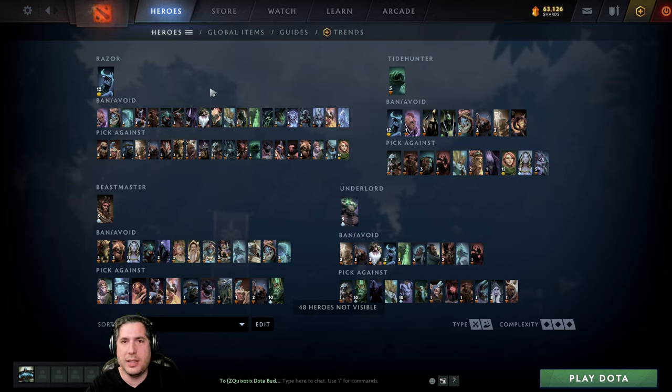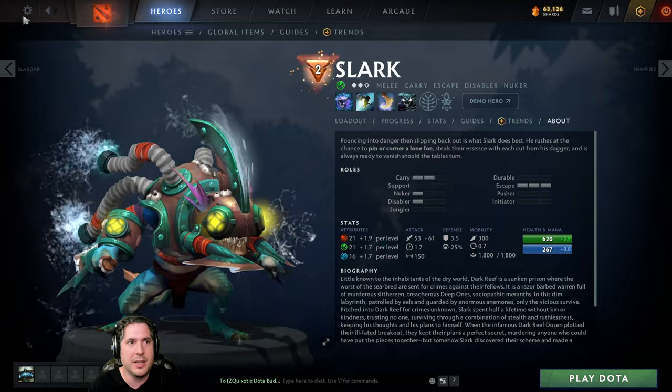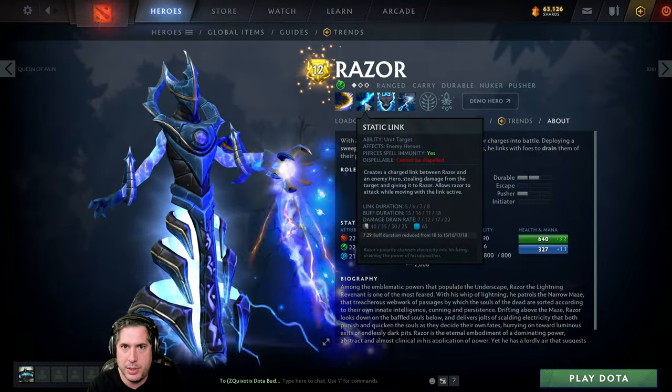Now let's talk about this hero selection page. I like doing this for all my videos — giving you an idea of what Razor is good against, bad against, and some alternative picks if Razor gets banned. My primary pick is Razor. I'm looking to avoid picks like Anti-Mage and Slark. Slark is an interesting scenario because he can leap to break the Static Link. The way Razor works is Static Link is his primary ability.